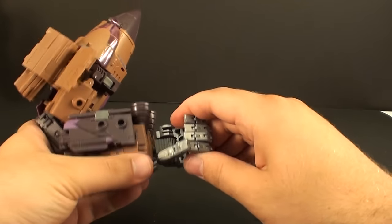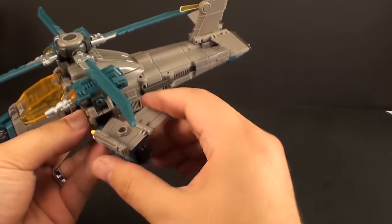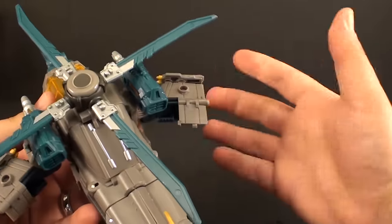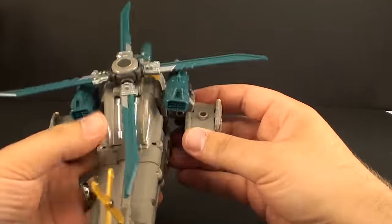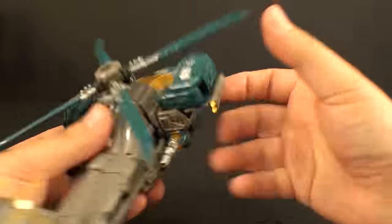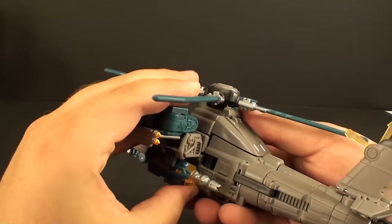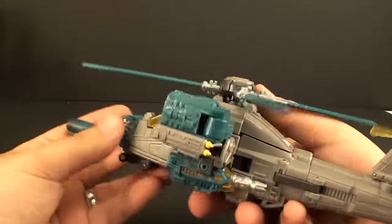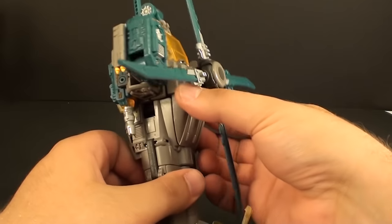Finally we've got Vortex here — he's not too terribly difficult but I think there are better aesthetic choices that can be done. You fold in those flaps, take these so the guns are facing backwards and upside down, and that is it for the top part of his shoulders.